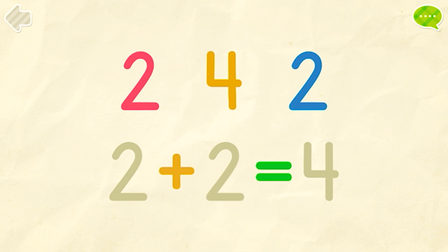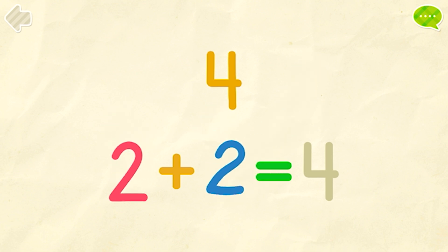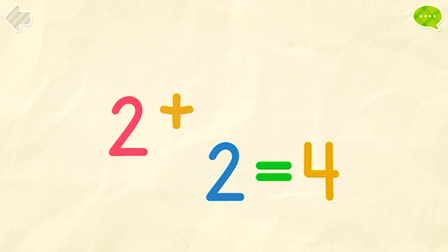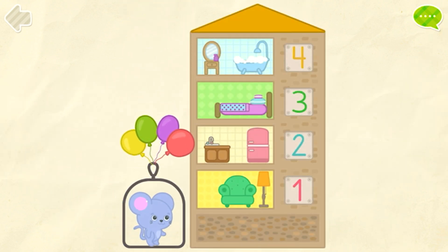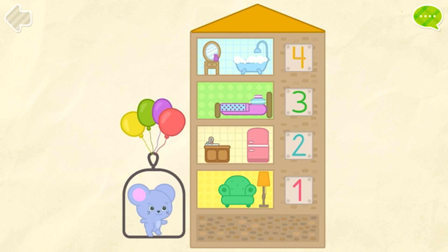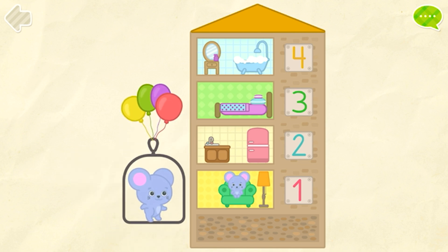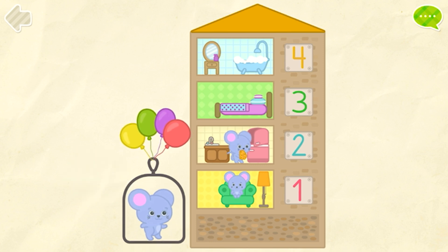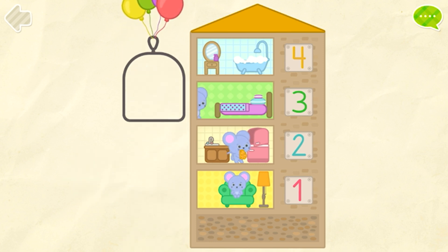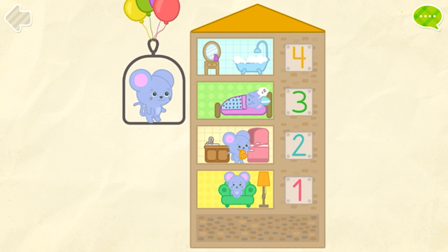Put the numbers into their places. Two. Two. Four. Two plus two equals four. Help the mice to get home. One. Excellent! Two. Good job! Three. Great! Four. Perfect!